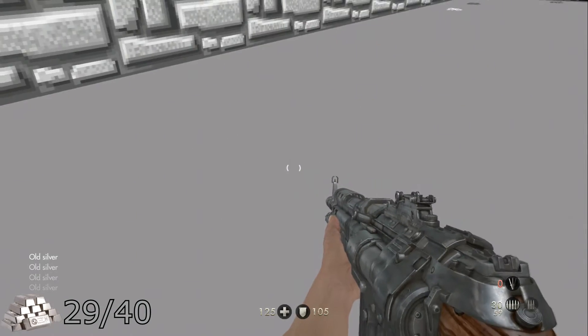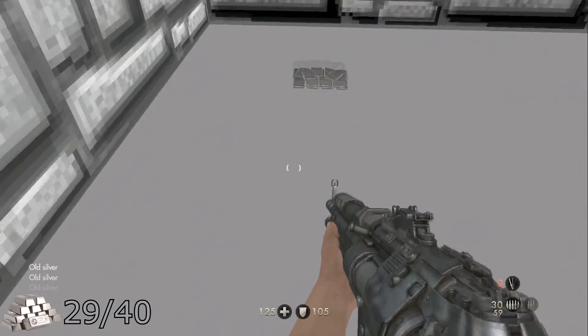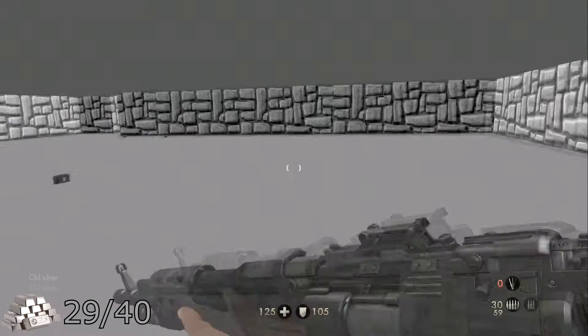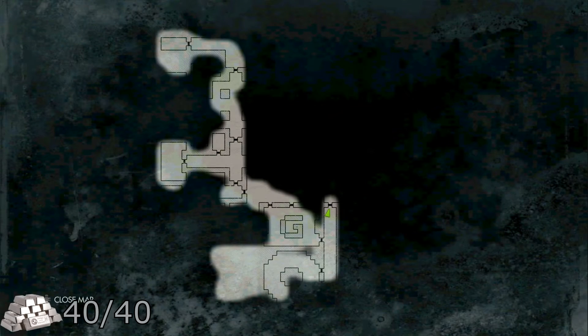Continuing to count in the same area: ten, eleven, twelve. There are only a few places with silver in this nightmare, so they do pile up. There's only one more spot with silver remaining.